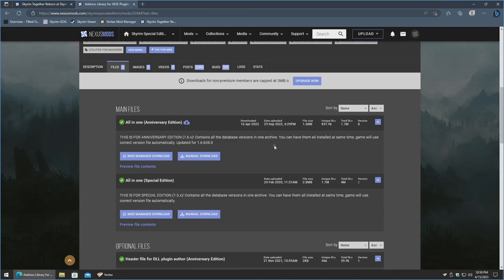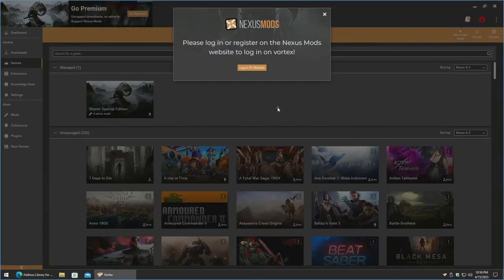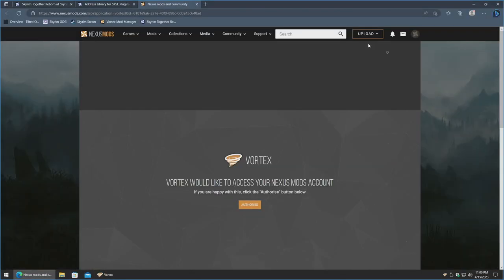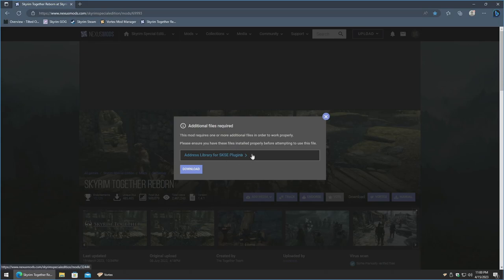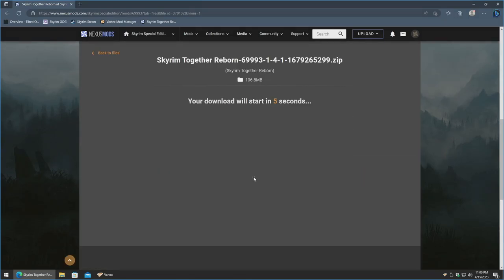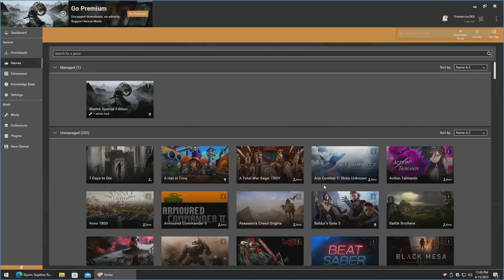This is another slightly confusing spot — we want the Anniversary Edition version here because we're on version 1.6. Click mod manager download, then slow download, and click open. It will require you to log into the Vortex client, so click 'log in on website.' Since we're already logged into the website, just authorize it — it synchronizes and logs us in, then starts downloading. Mod is installed. Go back to the website, and as mentioned, it doesn't sniff out if it's already installed, so don't worry about that. Click download, slow download, and open. You can check the box so it automatically opens in the future.